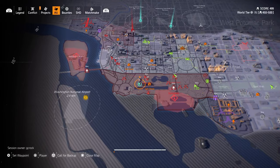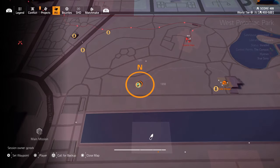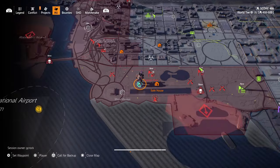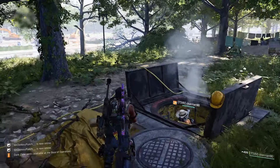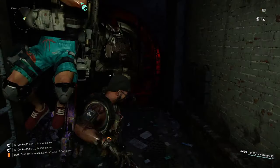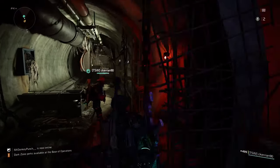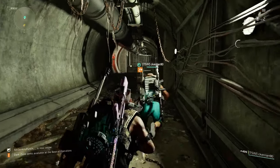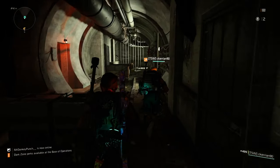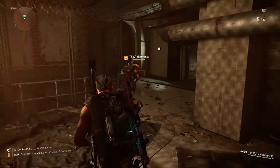It's a chainsaw enemy and you can find them in the underground tunnels. This location here — which I'm marking on the map now — is a great spot. This is the one Kerrion showed me; he got it first try, and I got it first try too. If the enemies don't spawn, just fast travel to a nearby safe house and run back — they should respawn with a high spawn rate.